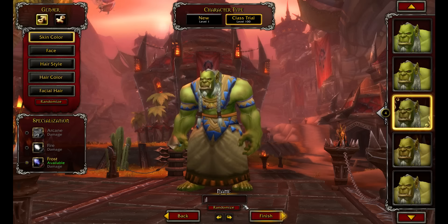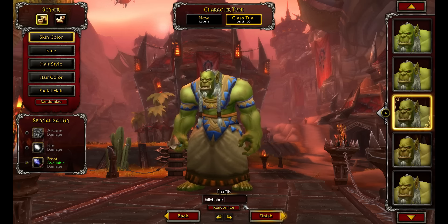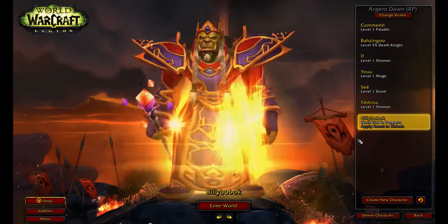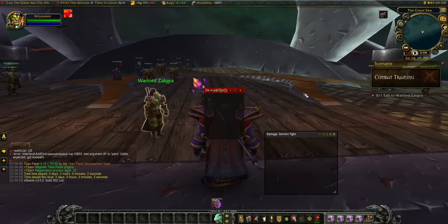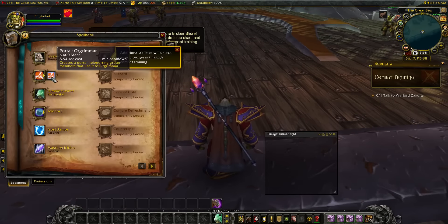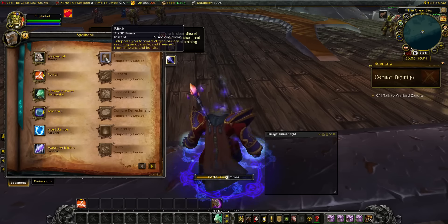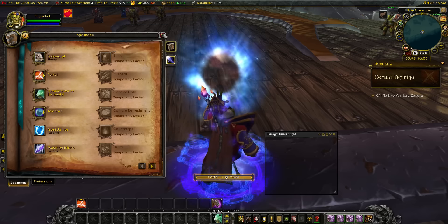What you want to do is create a level 110 class trial character. You want to make an Orc Mage, because the illusions go cross-faction anyway, but Orc Mages automatically start with a portal to Orgrimmar. Orgrimmar is where the quest giver is, and there's a portal to Dalaran there — whereas Ironforge doesn't have one.